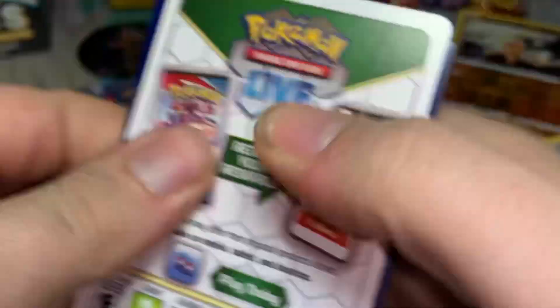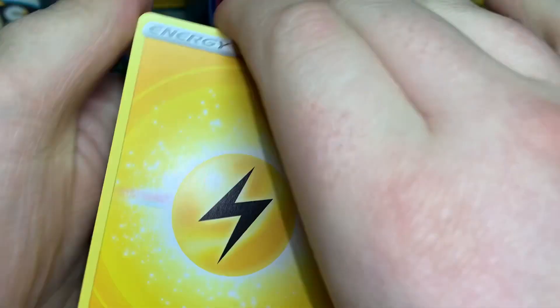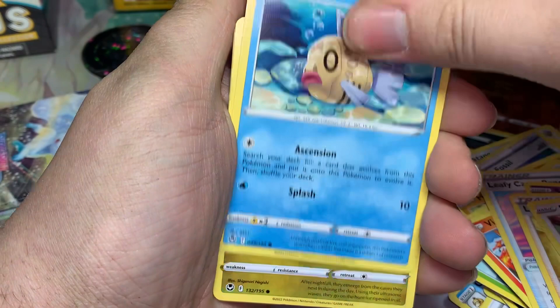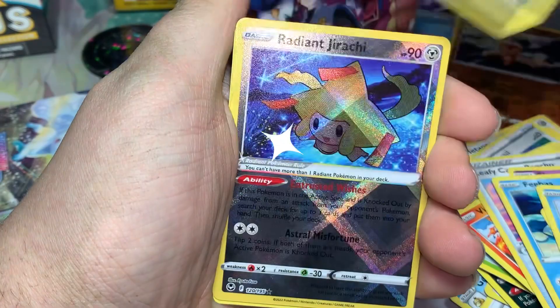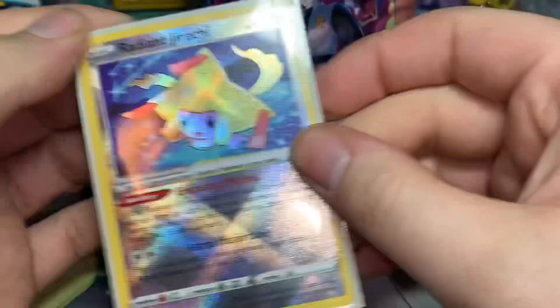Come on, don't just give me a Trainer Gallery Abomasnow again. One, two, three, four. Not looking very good. Lightning energy, Leafeon, Camo Poncho, Slurpuff, Flaaffy, Snorunt, Sandile. Oh — Radiant Jirachi! And then Virizion. There's probably going to be nothing in that last booster pack — that's usually the luck you get with these things. Come on, get in there. Jirachi! Radiant Jirachi!